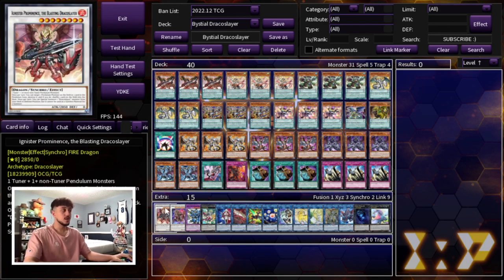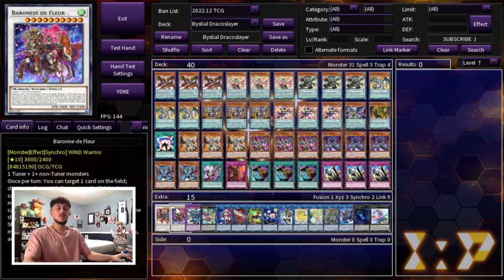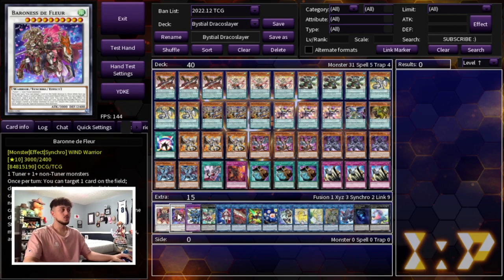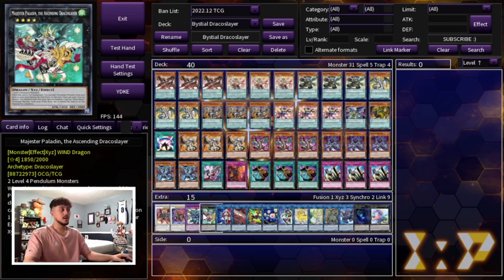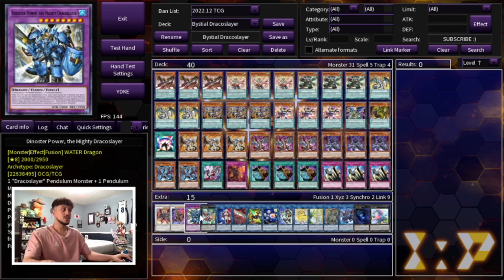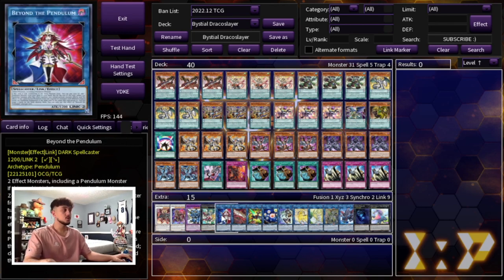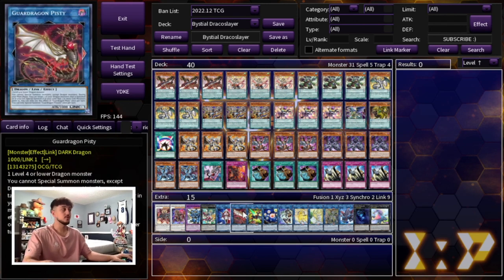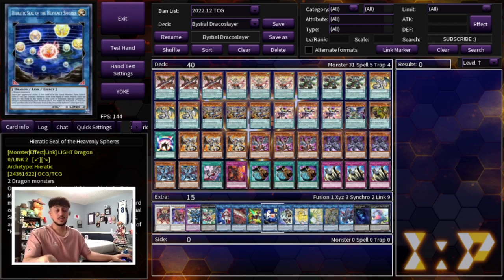For the extra deck, we're playing 1 Ignister Phoenix, 1 Baron — because your Bistial Monsters are all Level 6 and Luster Pendulum is a Level 4 Tuner, giving you access to Baron — 1 Dynister, and 1 Magister. Since this is a control build, you don't need multiple Ignisters. We're playing 1 Beyond the Pendulum, 1 Guard Dragon Pitsy, and 1 Triple Burst Dragon. All your Bistial Monsters are dragons, and Triple Burst helps when you have Pitsy on the field to make another Link Dragon if you're not making Seals.